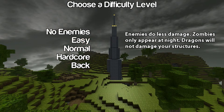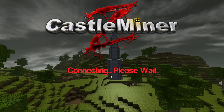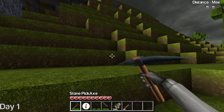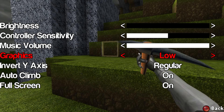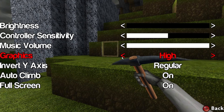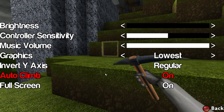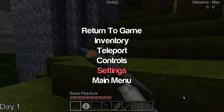Let's do survival on easy. We'll create the world — it's connecting! Let's just go to our settings and turn things down. We've got low, medium, high, ultra... we want it on lowest. There we go, return to game.